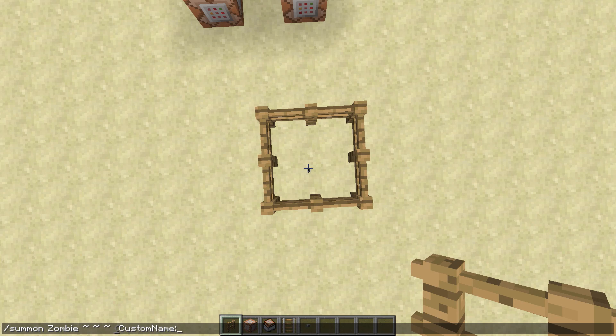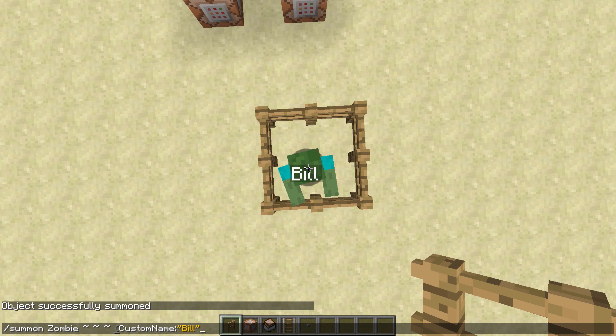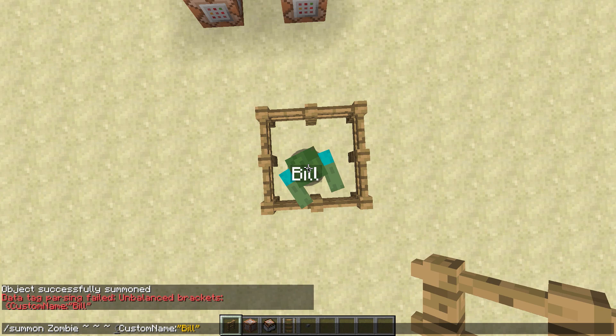But if I now add custom name Bill for example and close the bracket, both of these are colored red because they are matching. This indicates that the command works. However, if I forget this one, it tells me that the brackets are unbalanced — and you can already see that when typing the command because the bracket is underlined grey.